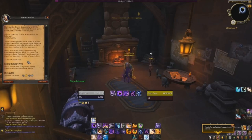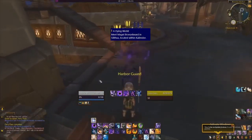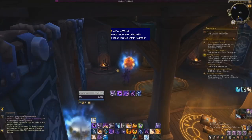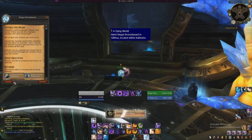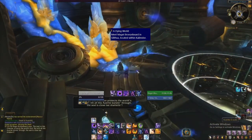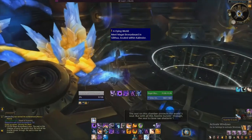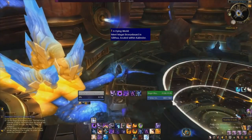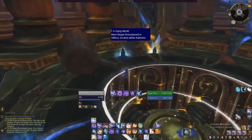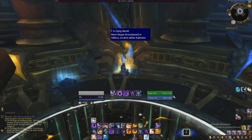The first thing we're going to do upon hitting 50 is we're going to automatically get a quest to go talk to Magni in the Chamber of Hearts in Silithus. Once you've logged out and logged back in, you'll do the quest A Dying World to go talk to Magni in Silithus and this will get you your initial neck if you don't already have it.